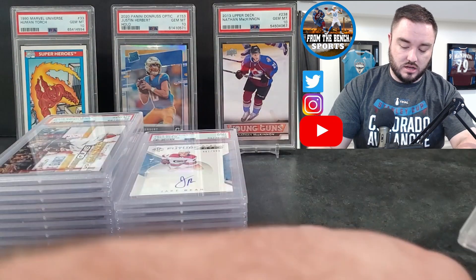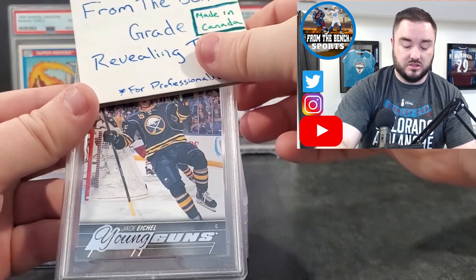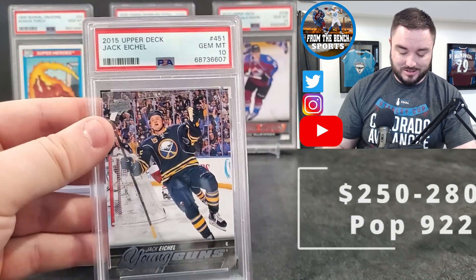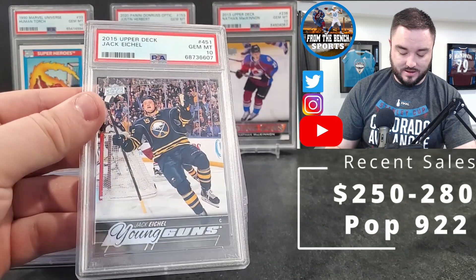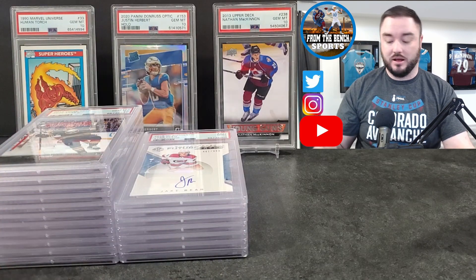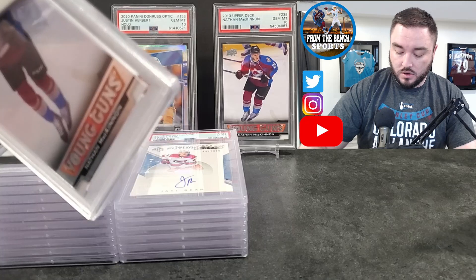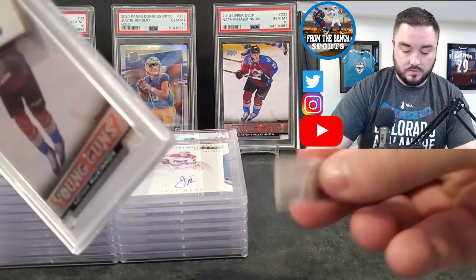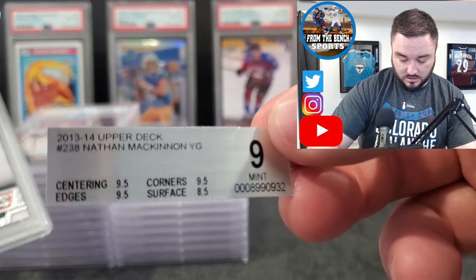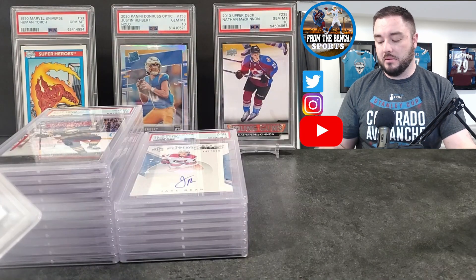Next up is Jack Eichel — I actually bought this raw at my local card shop a while back and threw it in with the submission. Jack Eichel Young Guns — gem mint 10! I'm pretty high on Eichel even though he's out right now and hasn't played the last couple games. Next, I've got two Nathan MacKinnons — one was a BGS 9 with an 8.5 on the surface and 9.5 everywhere else. I thought maybe cleaning it up I could bump it to a 10.